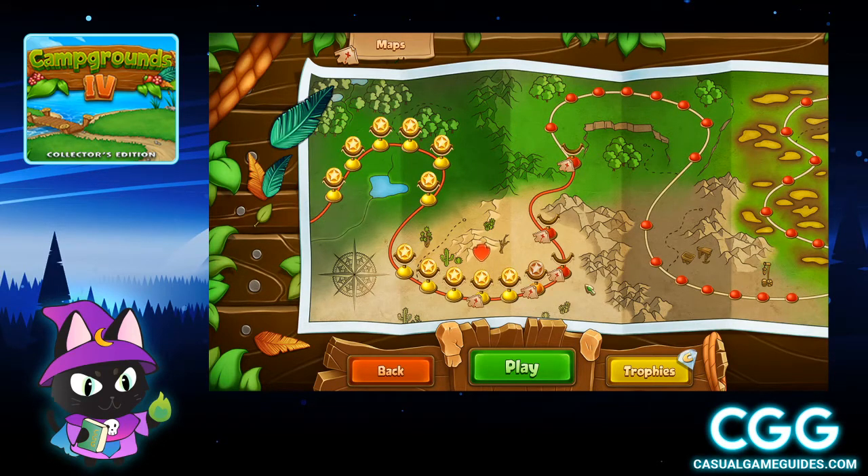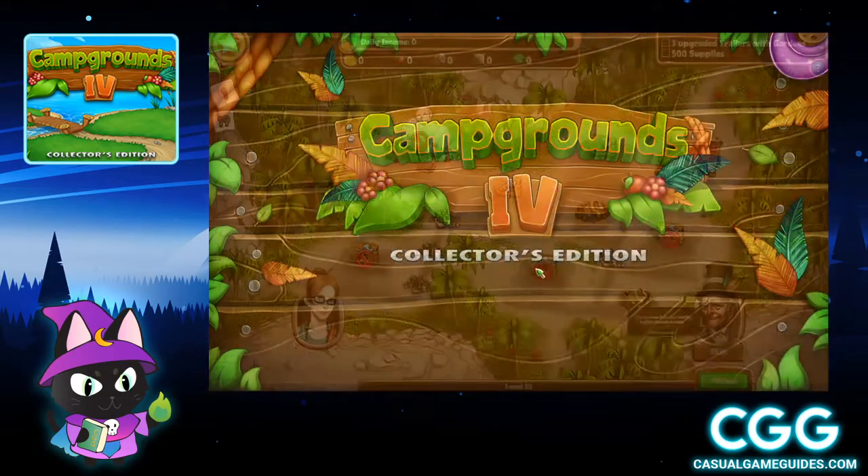Hey everyone, HocusCat here. We are continuing to play Campgrounds 4. We are on level 10, looking for that gold star and the secret map location. Go ahead and get started.